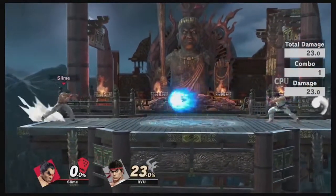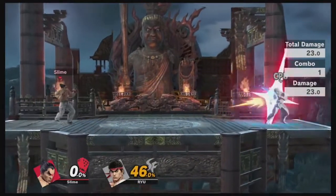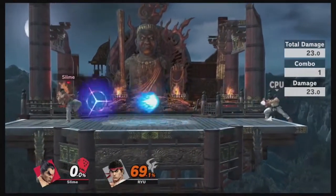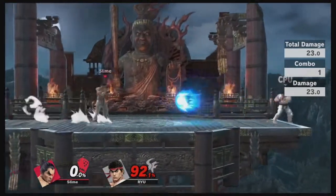Then you've got Kazuya which has its own unique input. Kazuya is also really interesting as it's the most powerful reflector in the entire series.